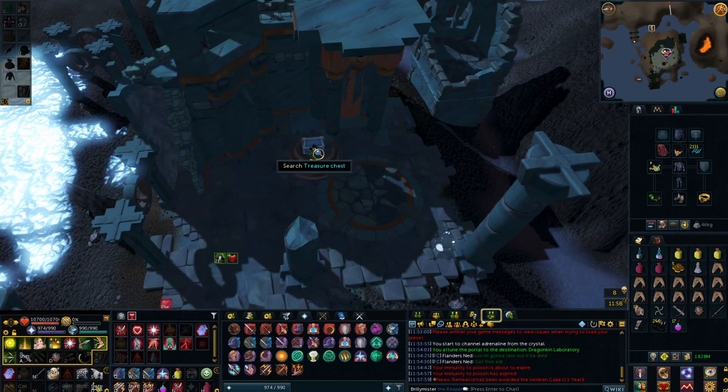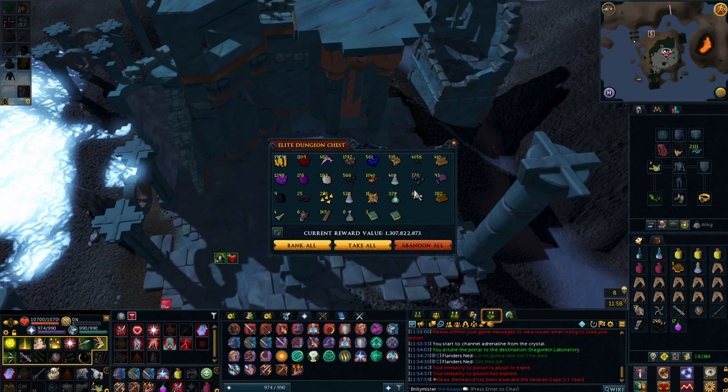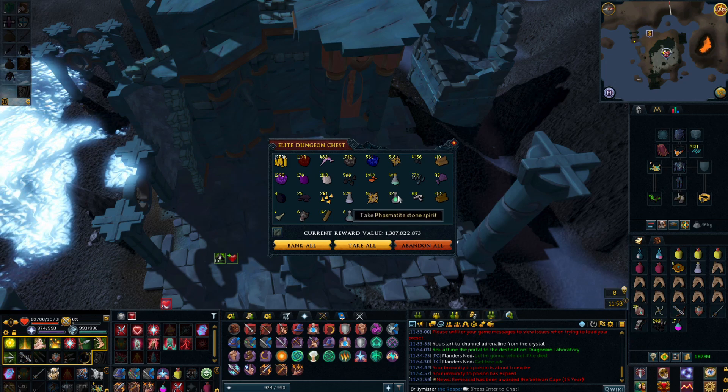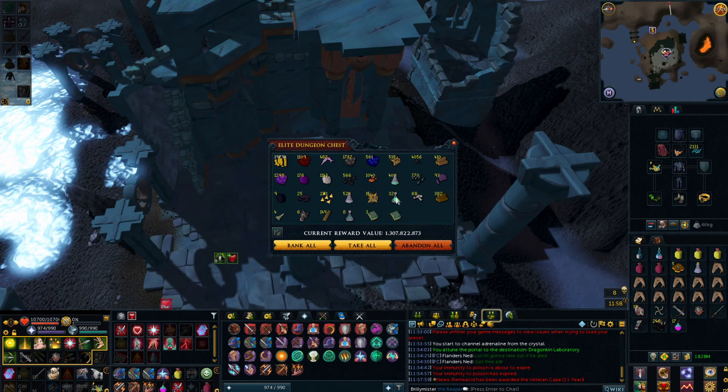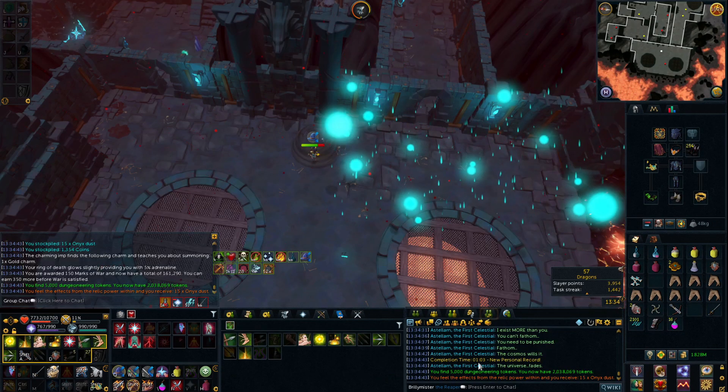We've come to do some ED2 runs. I still only need the pet for the title and I've still got 1.3 billion in the chest, so it'd be really nice to make a bit more progress towards the chest being full — or hopefully get the pet so I can actually claim the chest. We're going to go do a couple of ED2 runs. And I just hit myself a new 1 minute 3 second PR — not sure what my old one was but I feel like that took a decent chunk out of it.